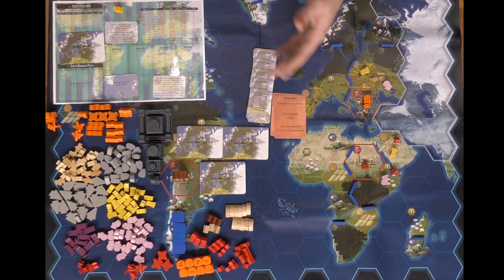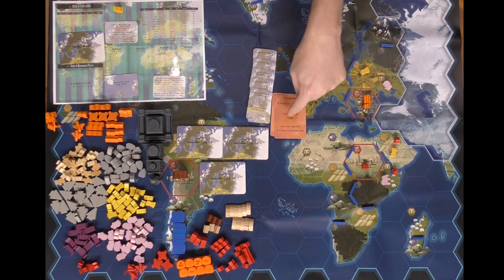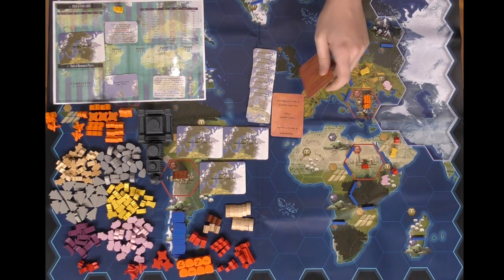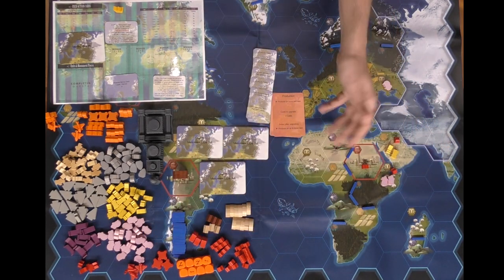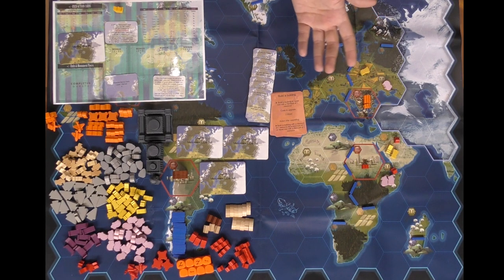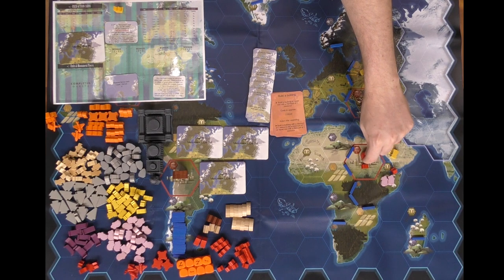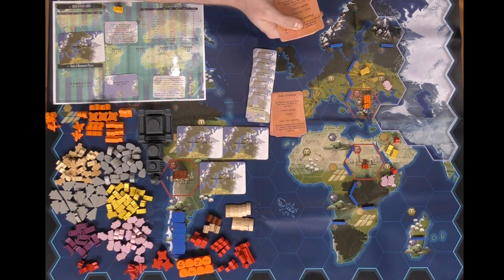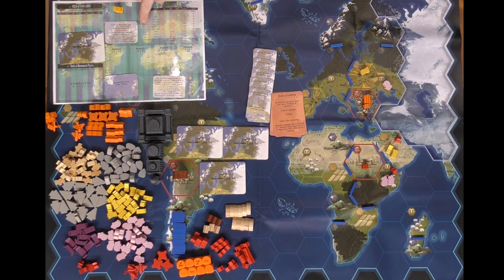Production allows you to produce on up to two tiles. A location produces its natural resource based on how many units and factories you have there. If I chose produce as my next action, I can produce on two locations — getting one wheat here and one cattle there. This is a good way to gather resources to build buildings. Building a building lets you build or repair a destroyed building — a knocked-over piece indicates it's been destroyed.